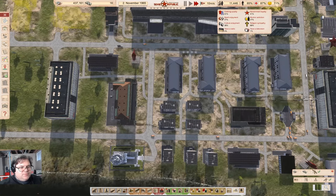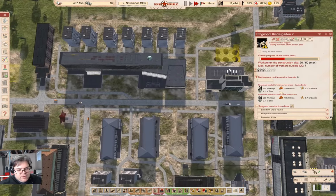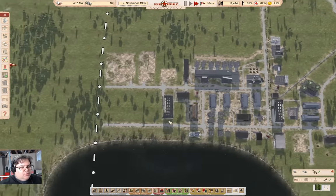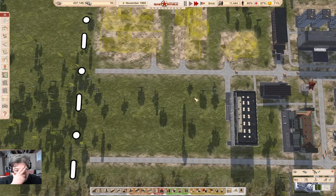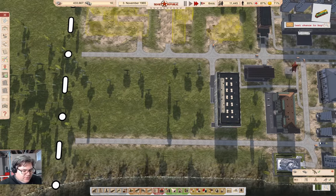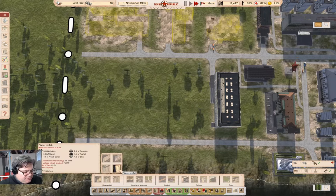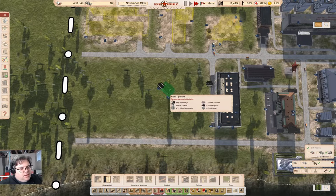We have some people with radios and some people with televisions, so that's not a bad thing. We need resources. So I'm going to need more of a labor pool, and that's going to require some residences over here.